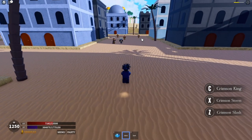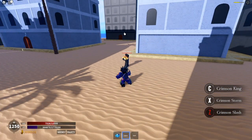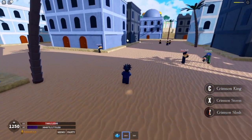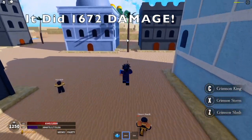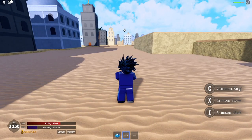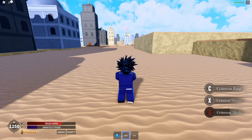Now we're gonna try out the Crimson Slash — the Z move. See how much damage it does: bam, 1600-something. The damage will be shown on screen. For those who want to see what it looks like, you can hold it. It goes a pretty decent range too.